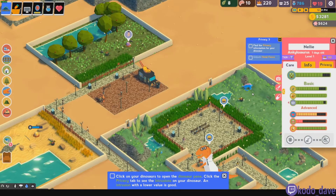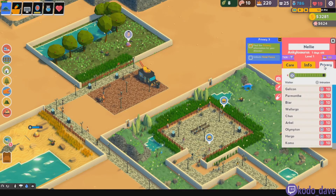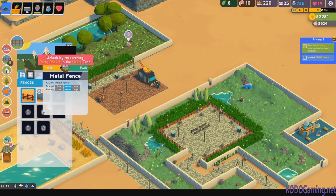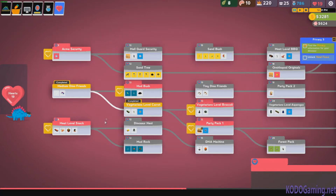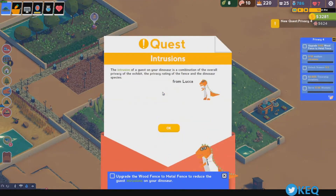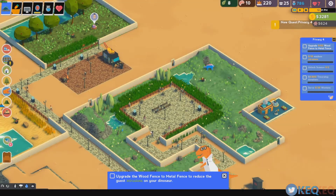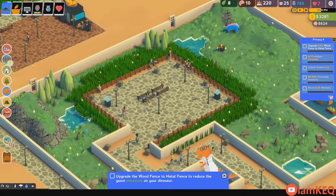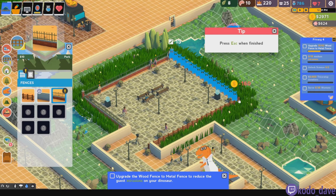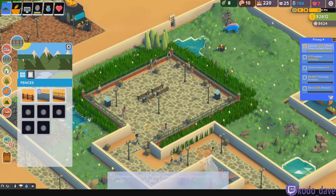Click on the dinosaur on the Privacy tab. There we go. Now we need to unlock the metal fence, which it shows you is right here in Party Pack 1 of the Heart Tree. Let's go in the heart — Party Pack 1 is right here. Boom, and it's unlocked. Now we are going to convert these wooden ones to metal ones — upgrading these. There we go: 62 wood fences upgraded.